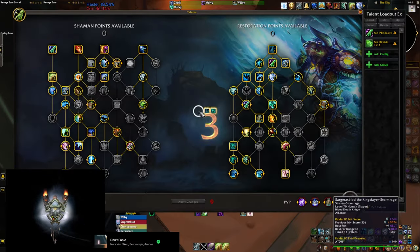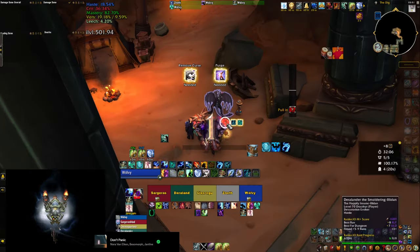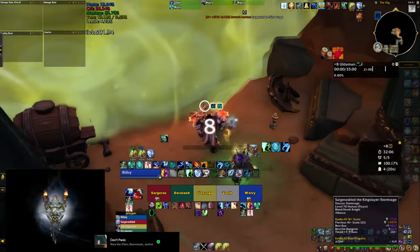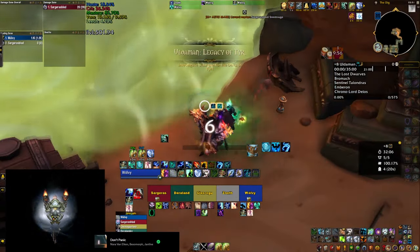and both of those are quite useful if you let certain casts go off. The icons disappear as soon as the dungeon starts, even if you didn't take the talents.